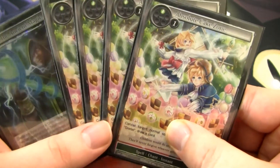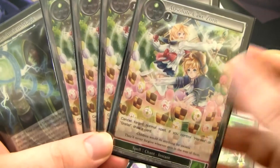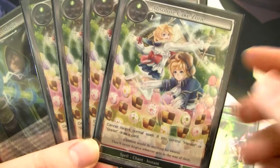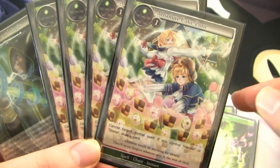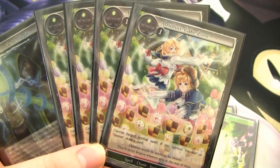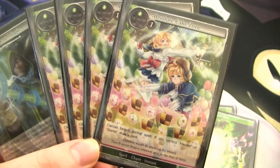I also run a full playset of Absolute Cake Zone, and a full playset of Gretel makes this card even better. It lets you cancel a target normal spell, which is basically any non-resonator spell. And if you have a Gretel, you can draw a card as well. Fantastic.